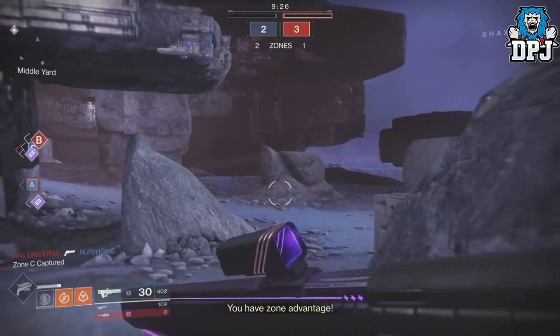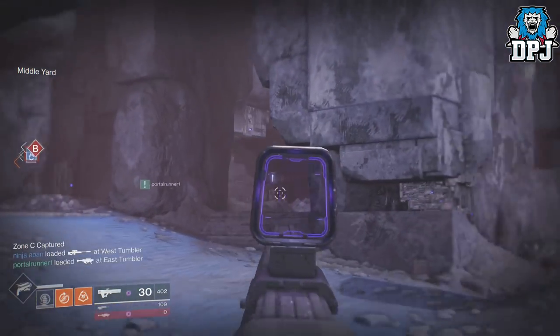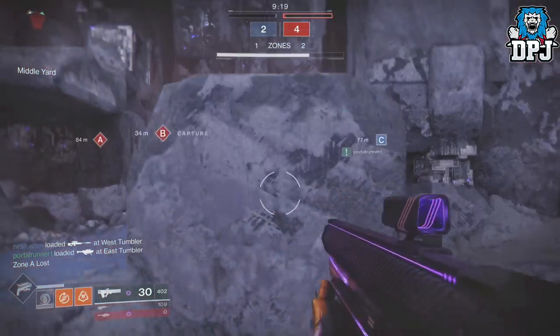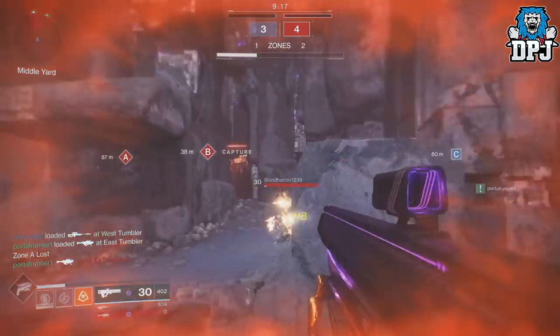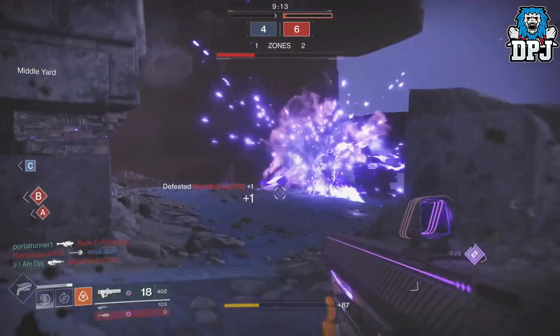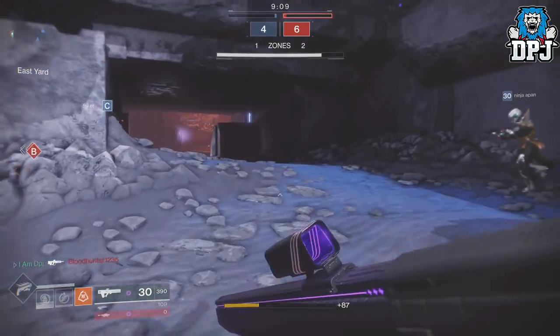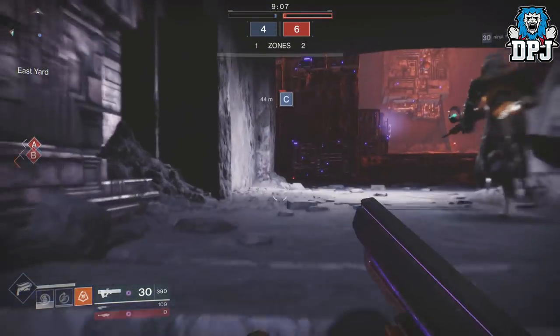So how is this catalyst obtained? Now we know Faction Rallies will eventually return, when that date is though we don't know yet. But it should come with a whole set of new loot. Weapons no doubt will probably be reskins, but the Faction Rallies event will offer much more than that — much more than just weapons. And here are a few bits that have been data mined.